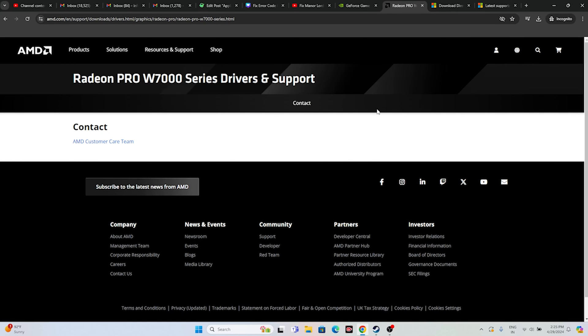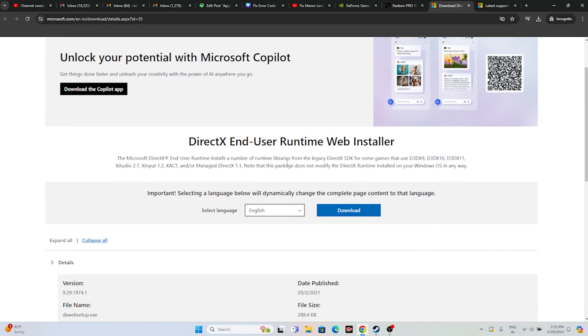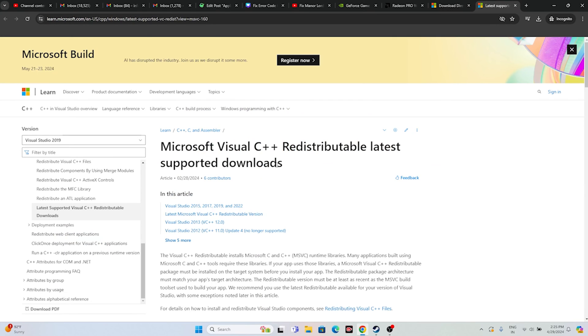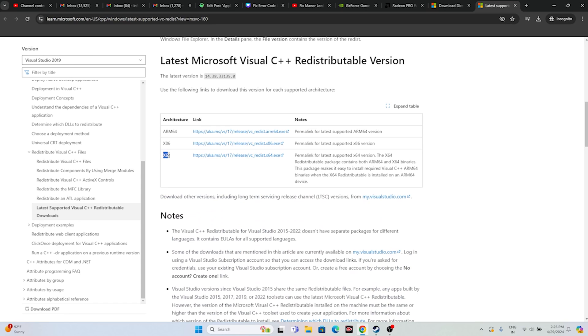You can also try installing Microsoft DirectX and Microsoft Visual C++. Download and install DirectX, then restart. For Visual C++, if your system is x64 download the x64 version; if it's x86 download the x86 version. Install it and restart, then try launching the game.